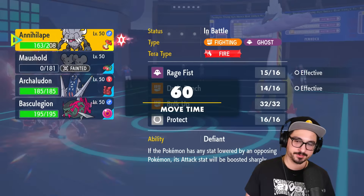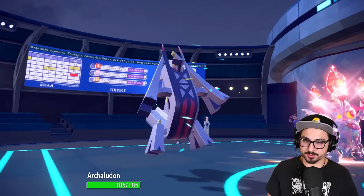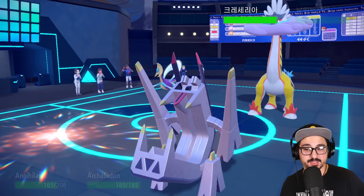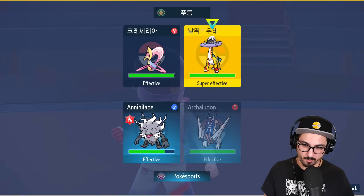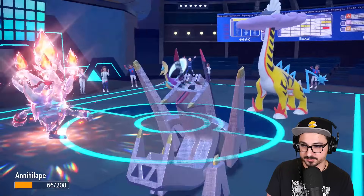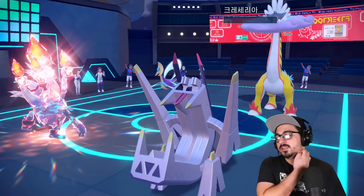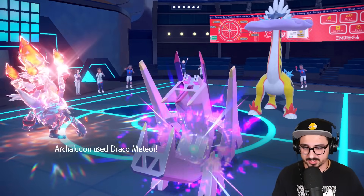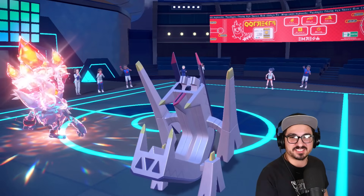With our Drain Punch recovery and our Lefties recovery, we are back to being very healthy. I say we're bringing Archaludon in — call it a day, call it a game. They got Trick Room though — well, I got a fistful of Rage for you. Draco Meteor is probably my best option. I should be outspeeding Raging Bolt. I have to attack. They got Thunderclap — that hurt! Mine hurts more though. Bye-bye! That Thunderclap did some damage — I have a lot of HP investment, that's crazy. GG, taking another dub, and a very competitive team at that.